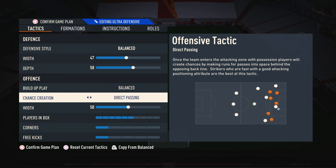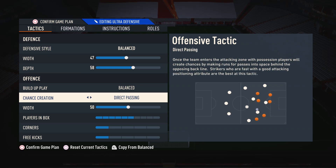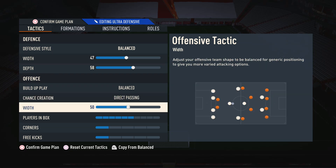Moving on to chance creation, I suggest you use direct passing. This is because it makes your attackers bunch up against your opponent's defense and it allows you to do those overpowered isolation plays. It also means your attackers move around in a very dynamic motion to make those goal-scoring chances happen a lot more, which doesn't really happen in other tactics. Some people don't like direct passing, which is okay. If you don't, I would suggest using forward runs as it's better for lower-skilled players. The reason I don't like forward runs is because it's very easy to get counterattacks as it pushes your players very far into your opponent's box.